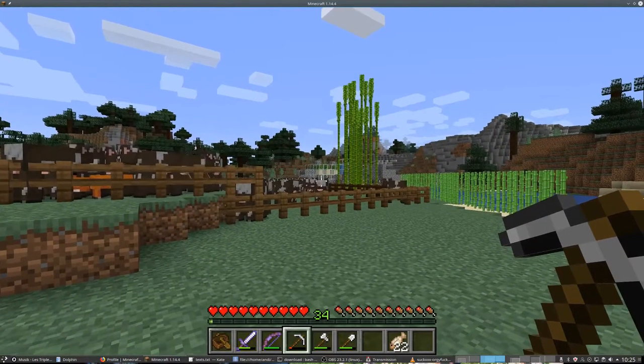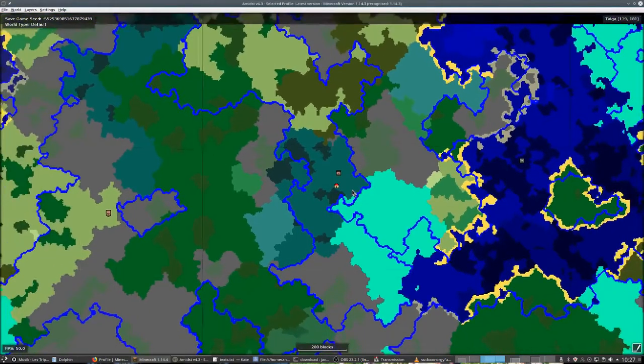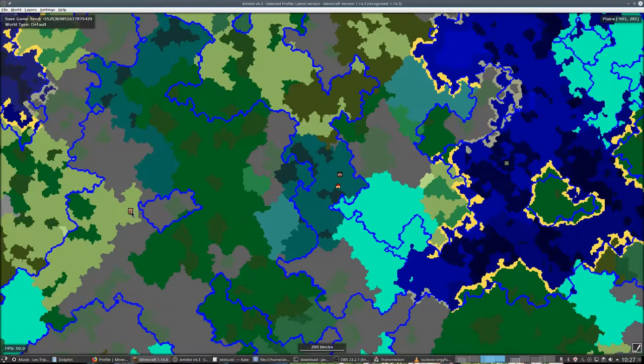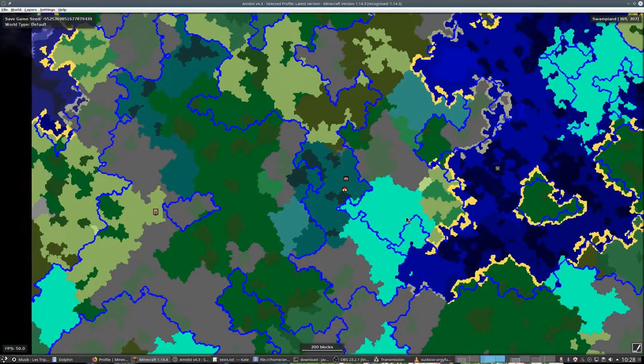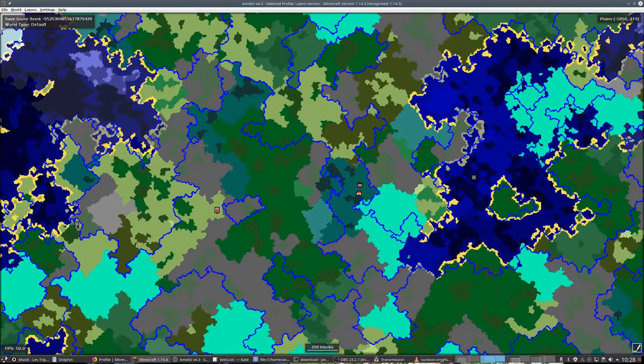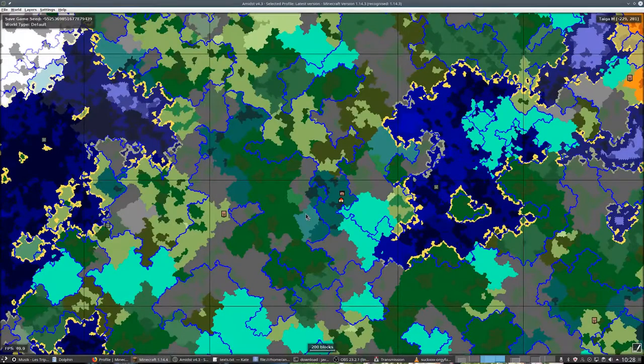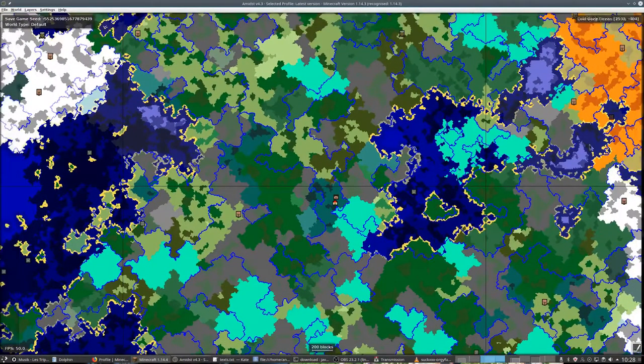Here's the overview map from the tool. Spawn is over here, that's the current location, and we are in a taiga biome. Over here is a nearby swamp, which was handy to get slime balls for sticky pistons. If we zoom out, the nearest village is over here — about 800 blocks away. There's an ocean monument over here; I disabled mineshafts. The nearest stronghold is over here.